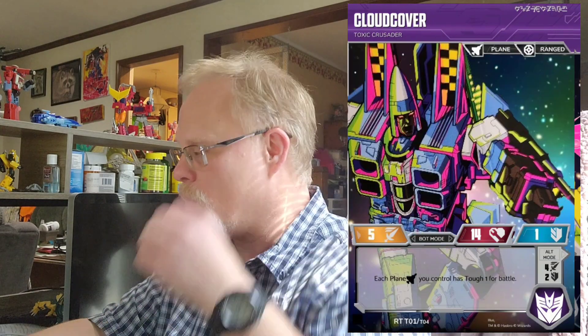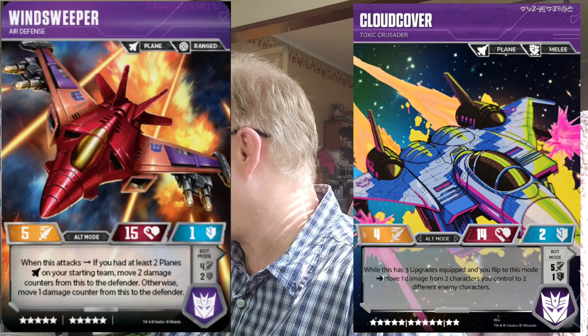In alt mode, his stats are 4 attack, 14 health, and 2 defense. In bot mode, it's 5 attack, 14 health, and 1 defense — so his attack goes up, his defense goes down, which is normal. I was looking at Wingsweeper and a couple of others, Starscream and whatnot.